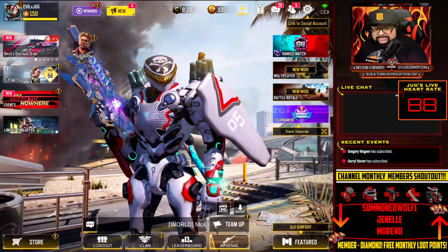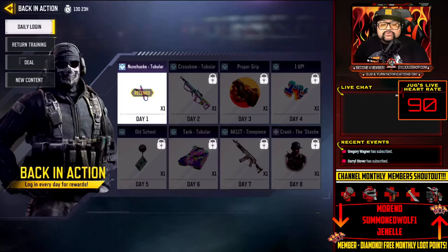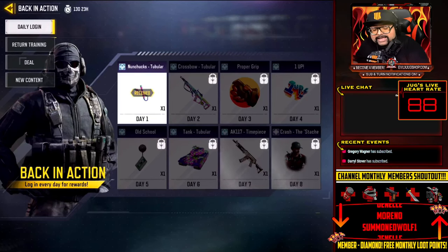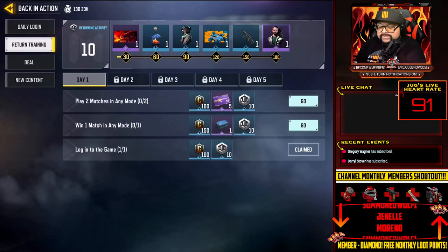As you guys can see, next to my download tab there's a new tab with an 'M' on it. Once you click that, you get the Back in Action screen, which lets you know that you have all of these upcoming rewards that you can earn by continually playing after the 14-day break. When you go to Return Training, what you're looking for is this box right here — where it says 'Win one match in any mode' next to 150 credits, there's a little box that shows an epic crate.